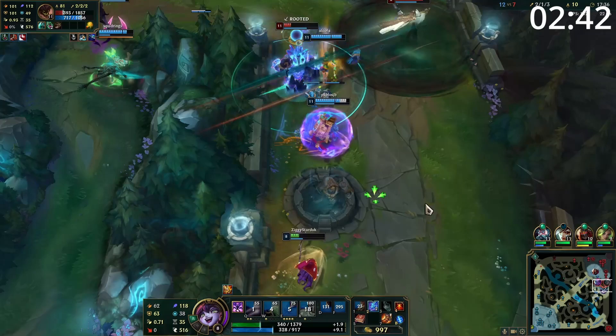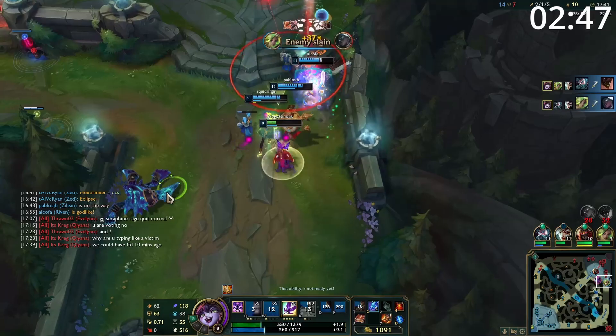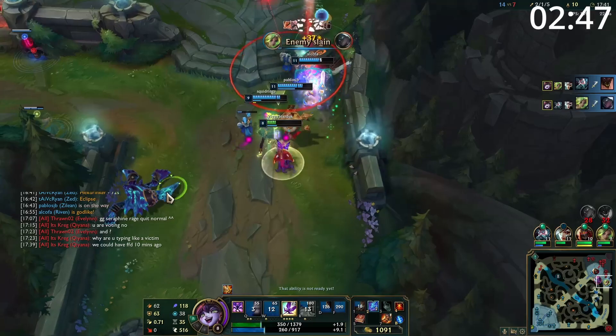Entering late game teamfights, your job is to protect your carry. Make sure to shield and ultimate them if needed. However, consider using your W to polymorph your opposing team's strongest carry, or use it to peel something off your carry. Your cooldowns at this point are incredibly short, so spam your Qs at anything coming towards you or your carry and spam everything else onto them to keep them safe. Make sure to keep yourself safe on the backline, making it incredibly difficult to get to you or your carry.